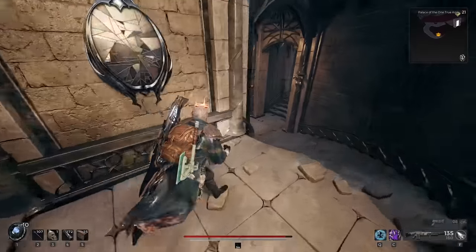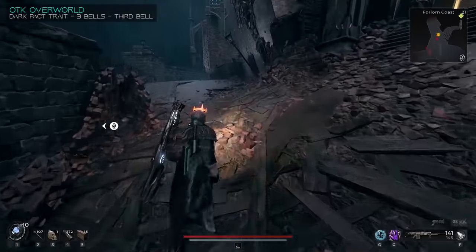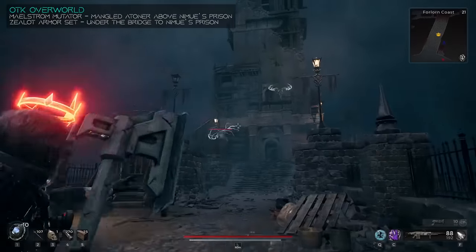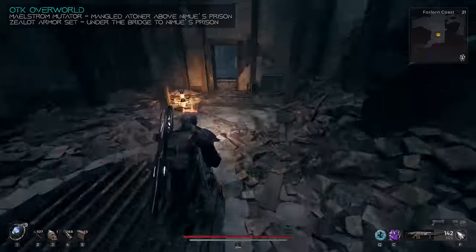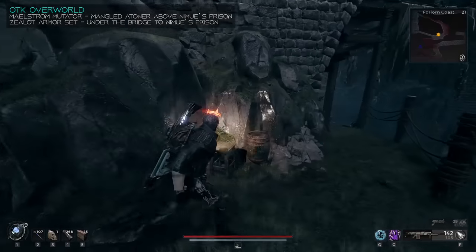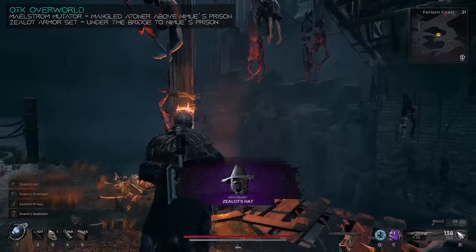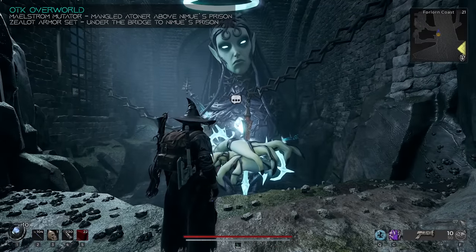That's all for this side dungeon, so you can leave and go halfway up the stairs, drop down, and head on out. On this side of the castle there's going to be a shortcut, but also the final bell for the Dark Pack trait is here — shoot it, kill the enemies, and get your trait. Continue across the bridge and you will meet the Mangled Atoner Aberration. Kill that, and you're going to get the Maelstrom Mutator. If you continue down the lighthouse mountainside, you will see a small fire under the bridge with a lot of hanging bodies. A witch is among these — shoot it down to obtain the Zealot's Armor. If you continue on, you can drop down and then open up the door to Nimue.